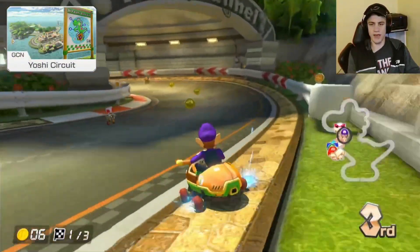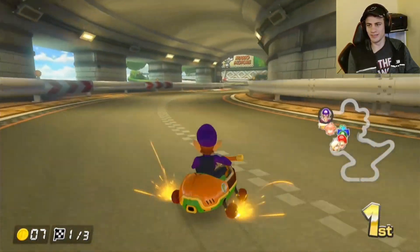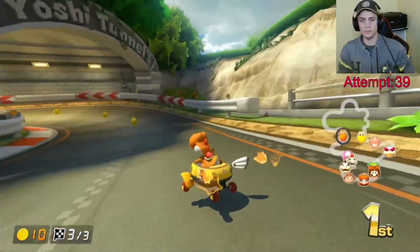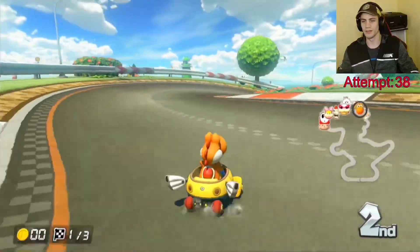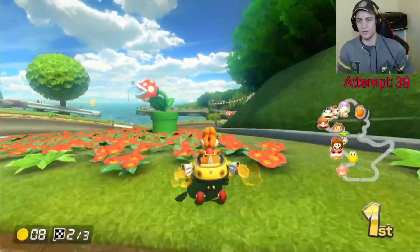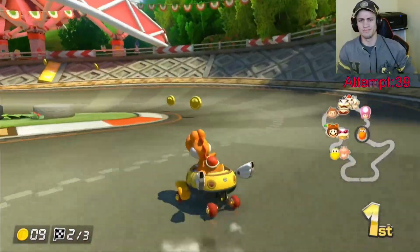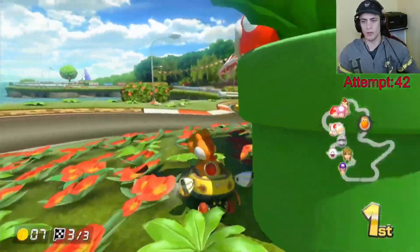The Gauntlet begins with the Egg Cup and its first course, Yoshi Circuit. The name is quite literal, as it's a track that runs along the edge of a Yoshi-shaped island. You can only fall off the left side, so don't be afraid to hug the right wall to avoid slipping into the sea. The only trick I found involves the three small turns that make up Yoshi's head spikes — in 200cc, you can just drive behind the first Piranha Plant since the grass won't slow you down all that much. You can also jump over the grass if you want, but this will increase the risk of losing control.